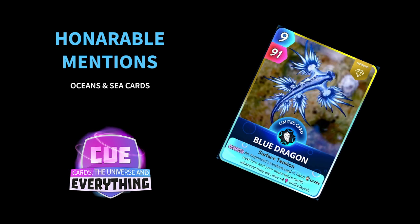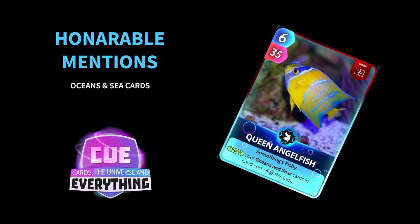Blue Dragon also gets an honourable mention. A lot of people will probably say this should have been in the top 10, but I don't think so — though it is good. An opponent's random card in hand locks next turn, and your opponent's cards wherever they are lose minus 4 power until played. It's 9 for 91, a super powerful card seen in a lot of decks. But for me, nothing too special.